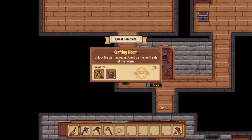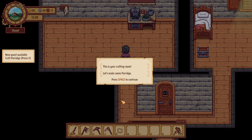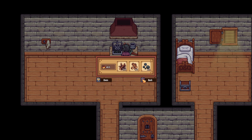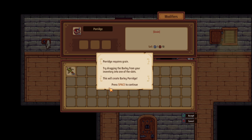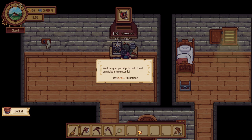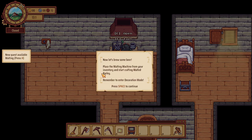We're poor but we've done it — unlock the crafting room. We got barley and some water. This is your crafting room — let's make some porridge. I think we need some fuel in here. Some recipes can be modified, allowing extra ingredients to be added. Porridge requires grain — try dragging the barley from your inventory into one of the slots. Let's create barley porridge. We've got the malting machine — now let's make some beer. Place the malting machine and craft malted barley.